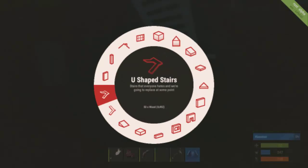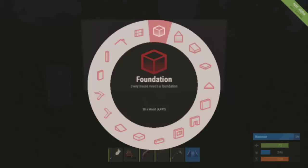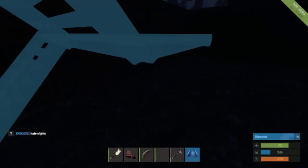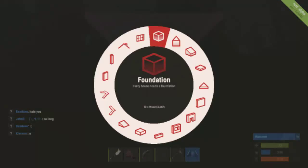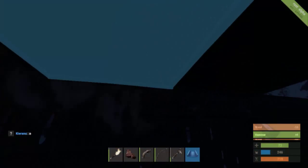I want it to be two storey. What's the difference - U-shaped or L-shaped? U-shaped. I'm just going to do that, then do the floor. That's basically my roof - that's the first floor.